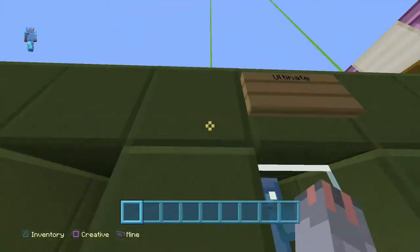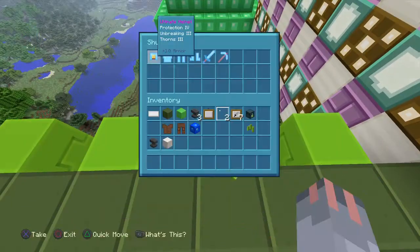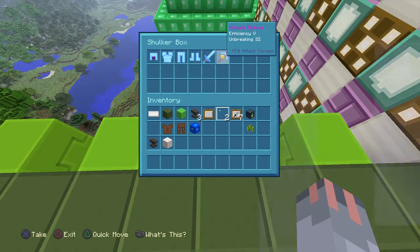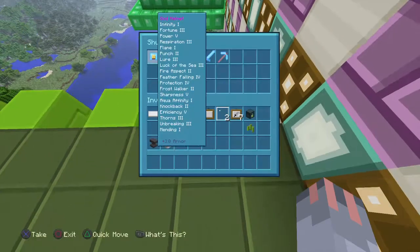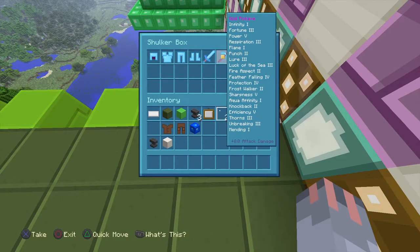There is another kit — here's the ultimate kit, which I'm wearing. It comes with the ultimate sword: Sharpness 5, Looting 3, Knockback 2, and Fire Aspect 2. The ultimate pickaxe has Efficiency 5 and Fortune 3. And then we have the god armor, which has every single enchantment on it.